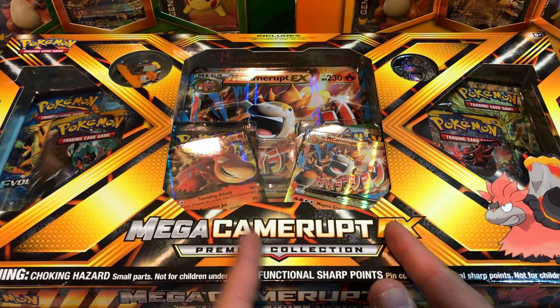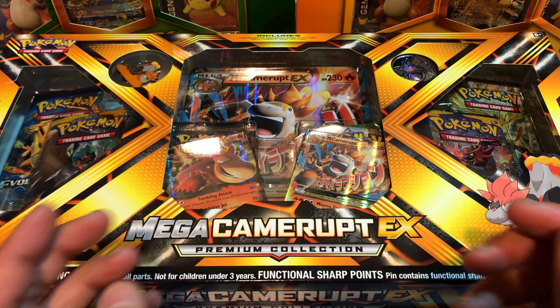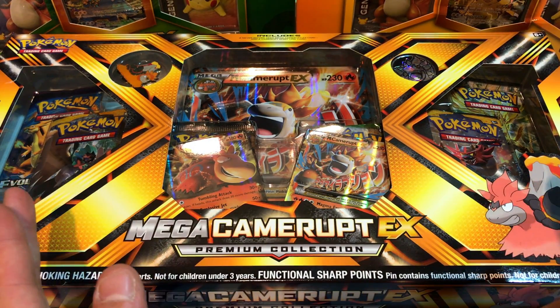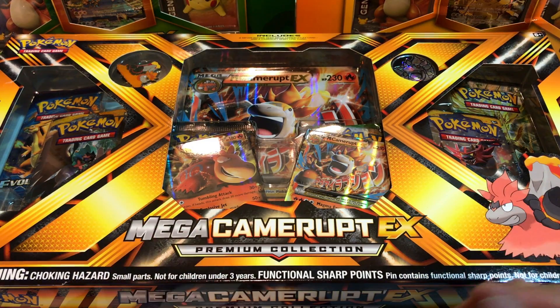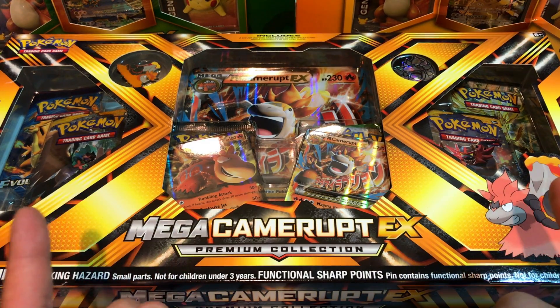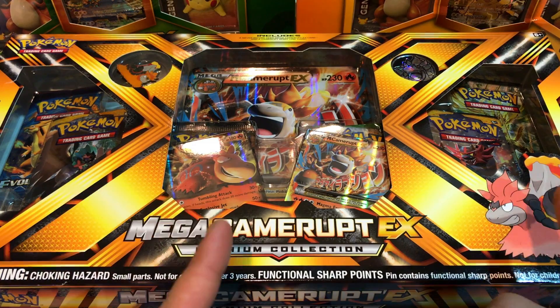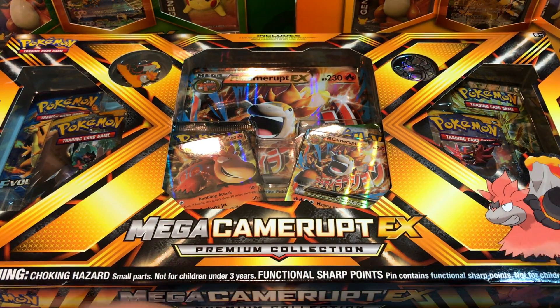Mega Camerupt EX. Contains Camerupt EX, Mega Camerupt EX, six packs of cards, one pin and one coin, one online code, and I always forget about the Spirit Link. With the packs, I believe, if they're the same as the other — Evolutions, two Sun and Moon, two Steam Siege, and one Fates Collide.